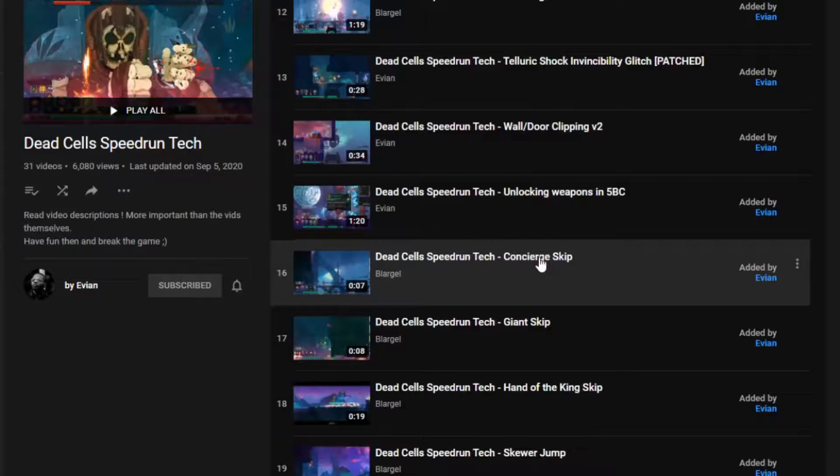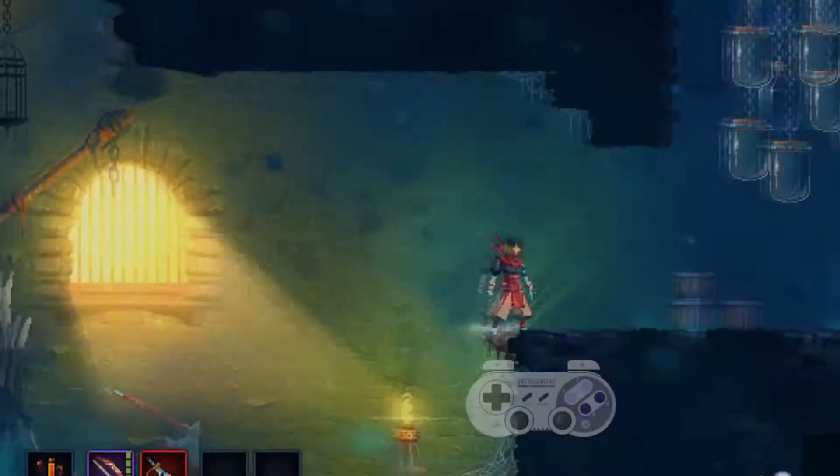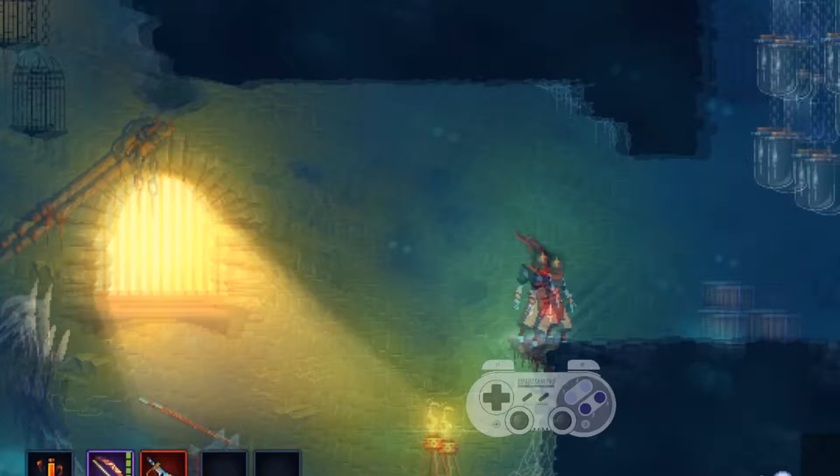I will leave you links with videos to these tricks in the description, but in a few words: to Coyote boost, you need to go slightly off the ledge of a platform, attack, and immediately cancel it with a jump.